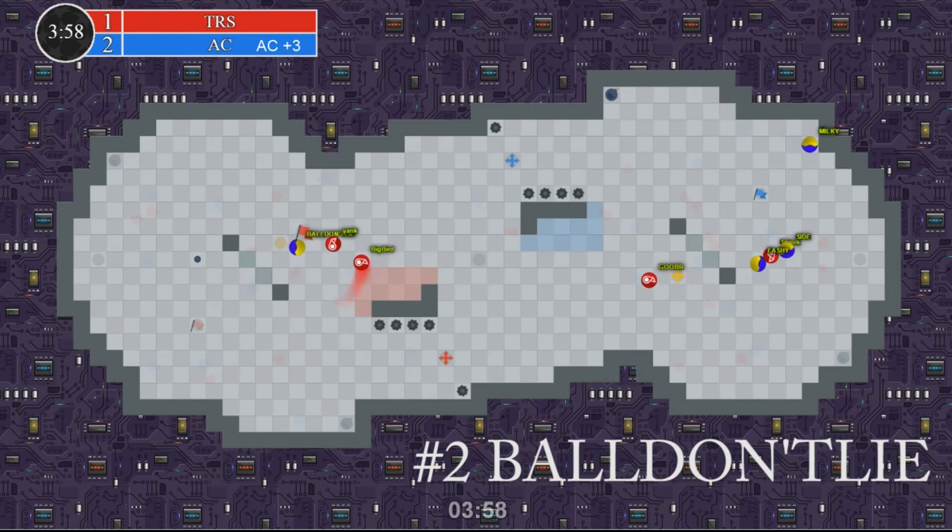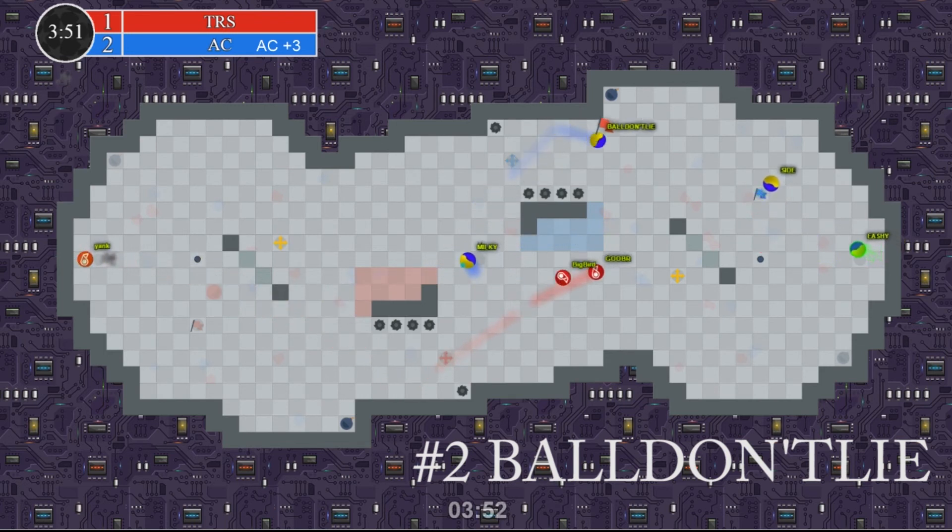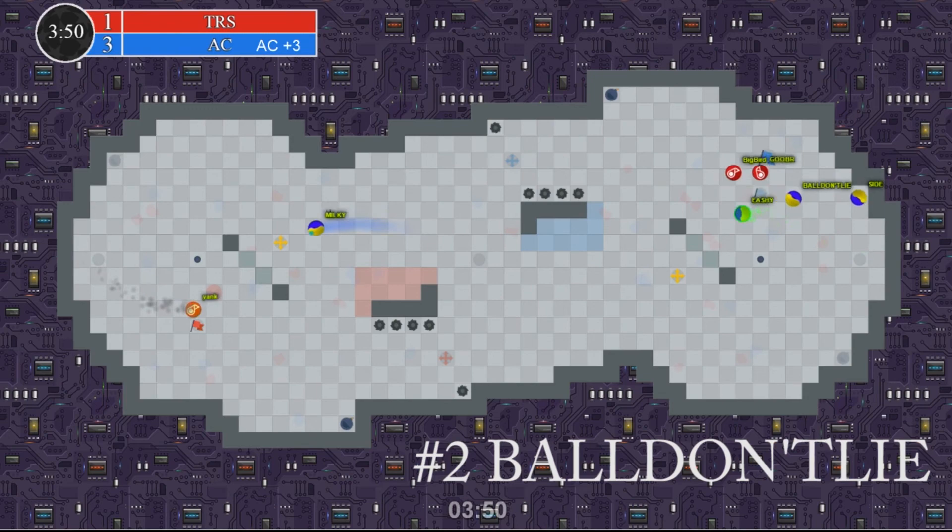At number 2, we got Ball Don't Lie. Yank and Big Bird are trying to contain him. BDL is trying to find somewhere to go, but he takes the tiniest, narrowest route past Yank and comes into base, and is able to boost in for the easy cap.